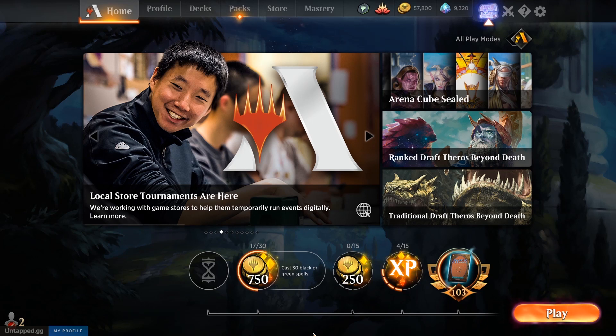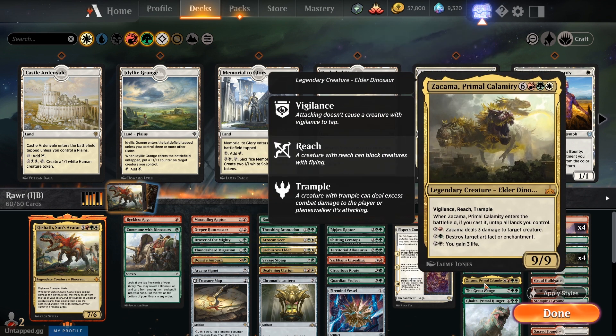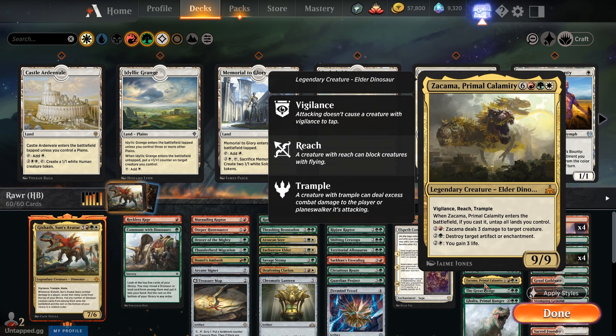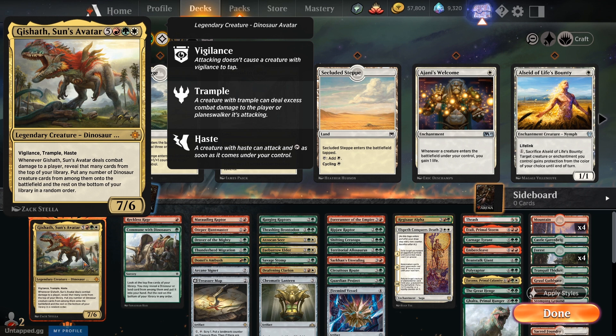Welcome back to some more Magic Arena. Today we're going to be finishing off the dinosaur tribal Historic Brawl. We're gonna be playing Gishath. We've played Zakarma before. Zakarma, I would say, is definitely the better commander in Naya and the better dinosaur commander in Arena, essentially because I think dinosaurs are pretty mediocre unfortunately, but there is some fun stuff that can be had with our good old commander. So let's get into it, shall we?